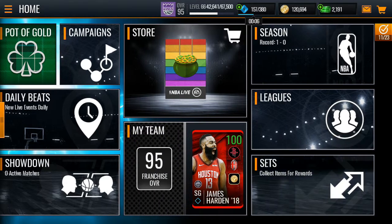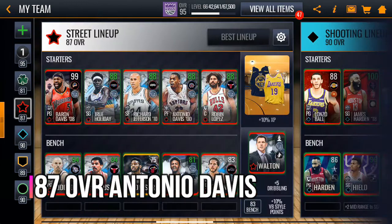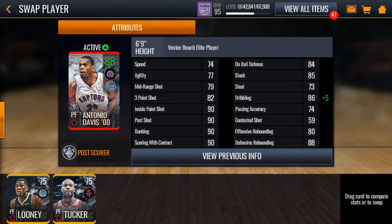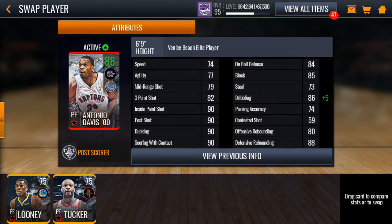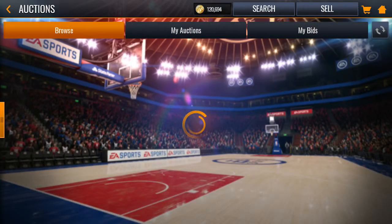If you can still find one, I'd go for the 87 Antonio Davis from the Venice Beach event. He has decent inside paint shot, decent post shot around the 90s, decent defense, and decent rebounding — though his rebounding could use a little extra boost. Interestingly his three-point shot is better than his mid-range, which is odd.